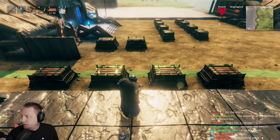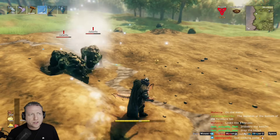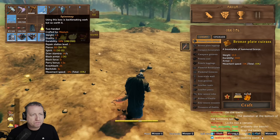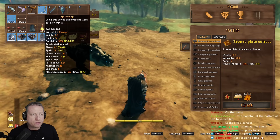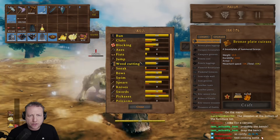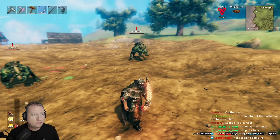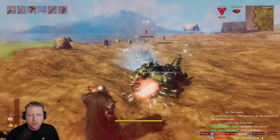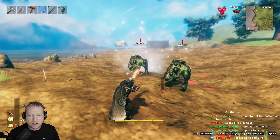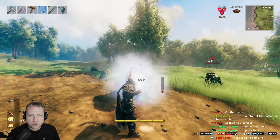Next up is testing frost arrows, silver arrows, frost nyr, and crystal axe on the Ashlands monsters. We're trying frost arrows first with a rank three spine snap, which is the max from mistlands. Bow skill is 70. It's doing about 150 damage on the askfins and it's white damage — so not weak or strong against them.